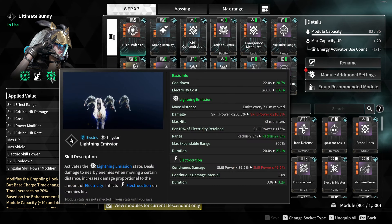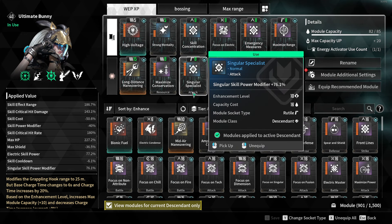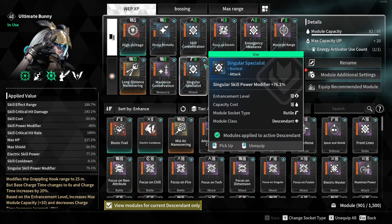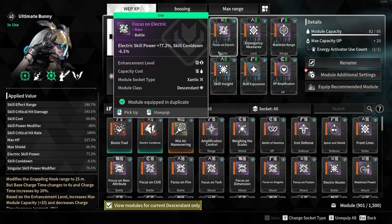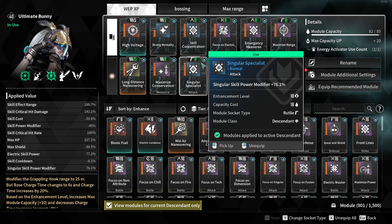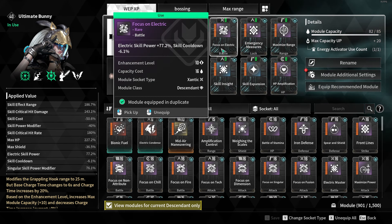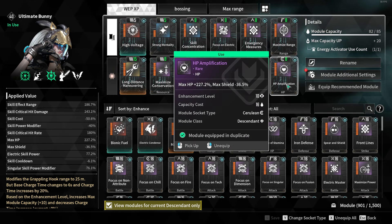Our other damage mod is Singular Specialist. We tested having Focus on Singular with Electric Specialist versus Focus on Electric with Singular Specialist, and Focus on Electric plus Singular Specialist actually gives more damage. We believe it's due to scaling on the reactor - having different damage types rather than stacking one gives more damage, likely because of diminishing returns. We tested this in the lab and confirmed Focus on Electric with Singular Specialist wins.